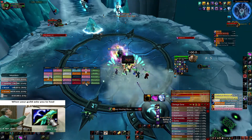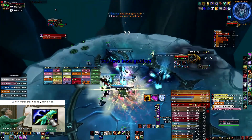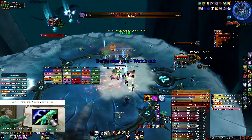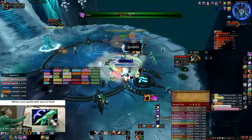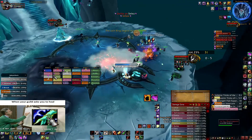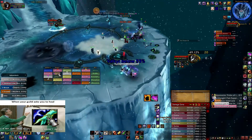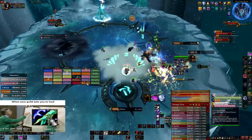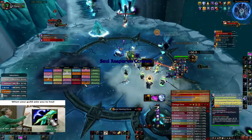Soul Reaper is coming, I'm spamming the tank with Lesser Heals. Unfortunately here I was dropped, so the raid is gonna spread for Defile. I'm just waiting for the raid to drop below 50% HP so I can start positioning myself and healing. Here the Vile Spirits blob is not slow but the raid still managed it. Missing my mana shield — I'm putting it up now. Soul Reaper is coming and it's gonna be a hard one.